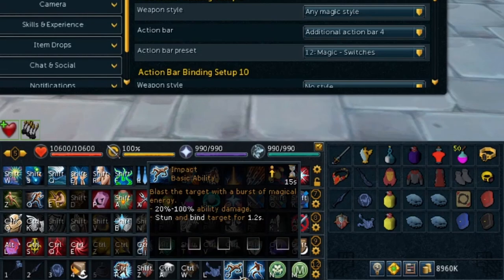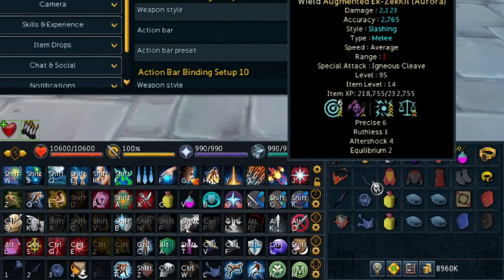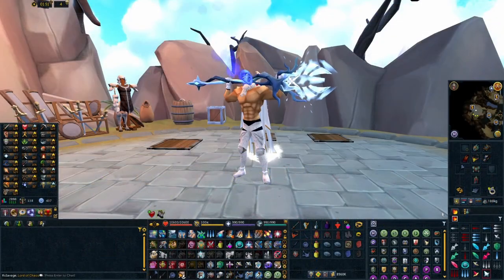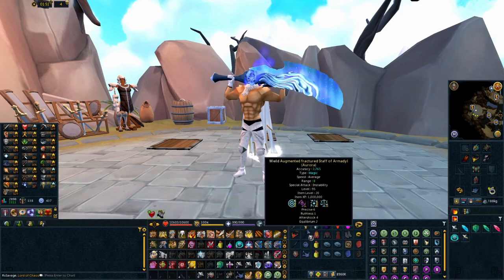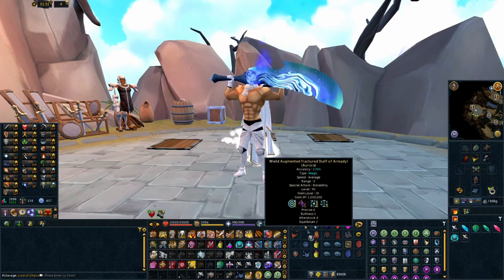I've been using this strategy in some ways with my main action bar as well. A perfect example is sunshine — when I switch to melee, that same key bind is for berserk. So that's definitely something you should try to work out and do a lot of planning with your key binds to make everything line up in a way that really makes sense for you. What we've covered is that when doing weapon switches, the main action bar and the fourth action bar both change properly, so stuns and other switches are perfectly set up.